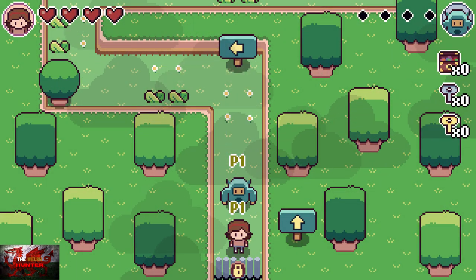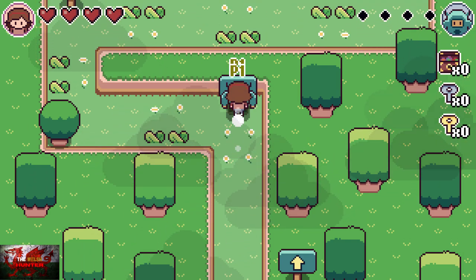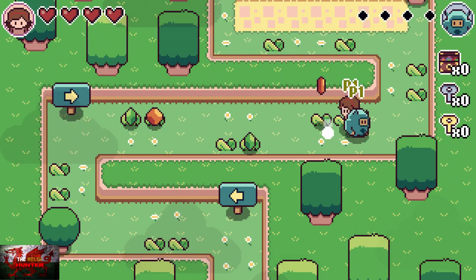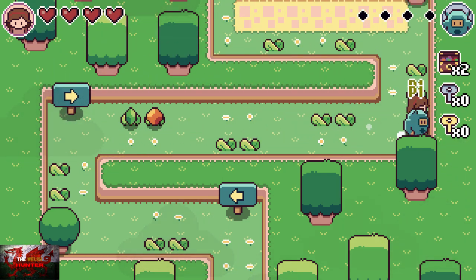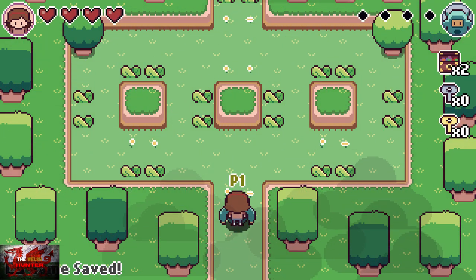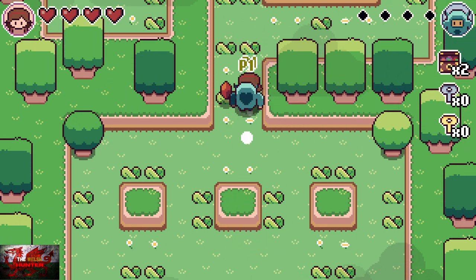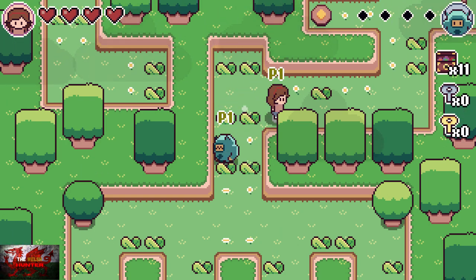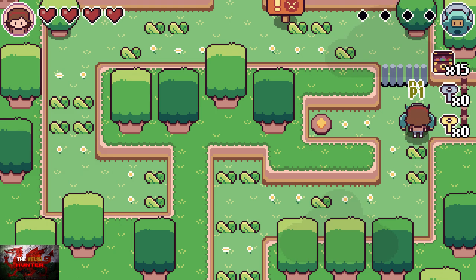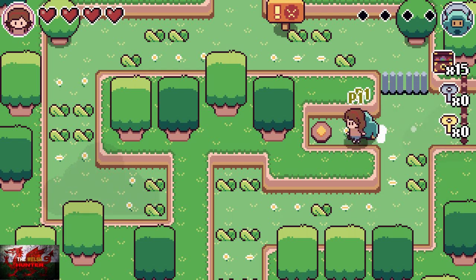To move Mina, use the left stick — she's the girl — and Michi, which is the half-robot half-whatever-the-hell-that-is, you move him with the right stick. So left stick for Mina, right stick for Michi. This first area plays like a tutorial level and the puzzles are very easy. We're gonna head up — there's a button on the left, so get one of the characters to stand on it, that'll open the gate on the right, then we can move through.